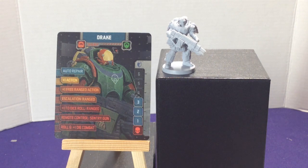Combining Escalation Range with the roll-six-plus-one-die ability is devastating — the first time you roll three dice and hit a six, you roll another. Then your next attack escalates to four dice, potentially generating more sixes, leading to five or six extra dice. You could do a lot of spread damage with Drake. Let's take a closer look at his miniature.